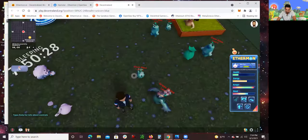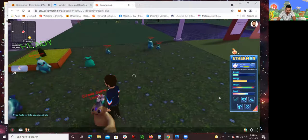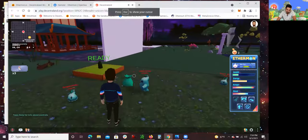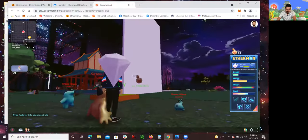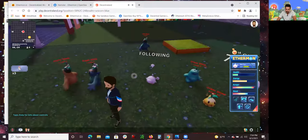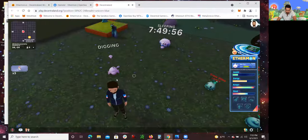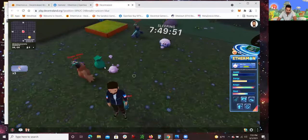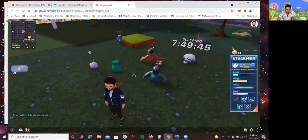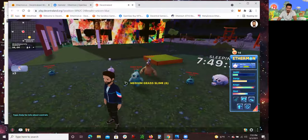I think I'm done battling for today. One thing I want to mention: when it comes to getting energy, health, cucumbers, and all that — you get it by digging. I got 12 marks right here. If you click 'explore,' the Ethermon will dig and a little green bag comes up. You click on it and you might get a beet seed, a carrot, or even a silver ticket — it just depends.